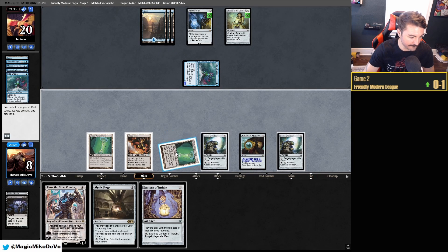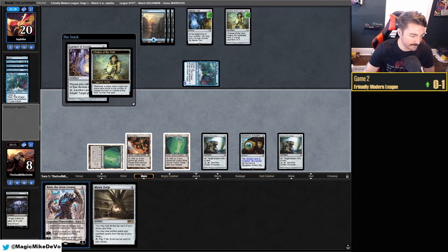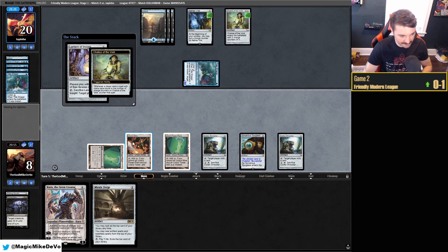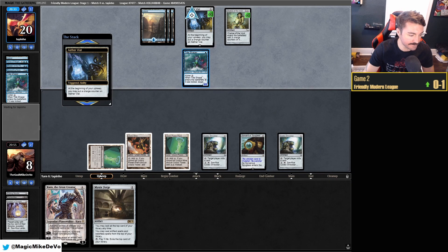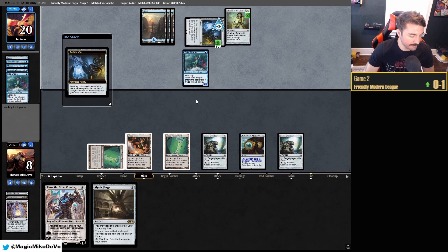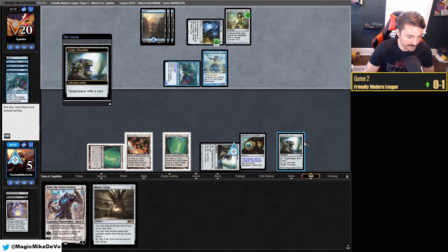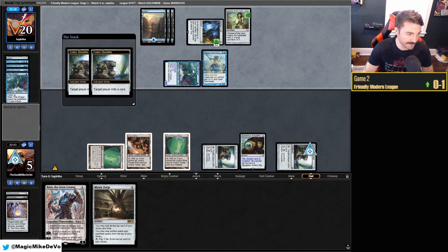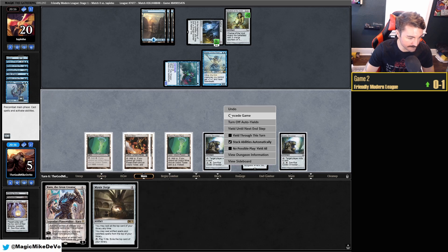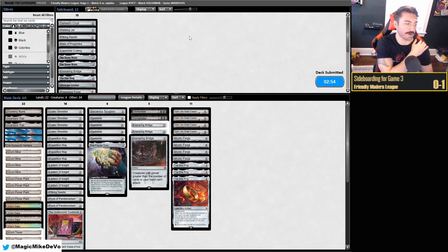They didn't play it pre-combat, so I'm just going to kill it. We'll take two. Desperately need a land. Lantern of Insight — not what we wanted, play it. You could argue holding until Karn is online, but this is going to be too slow. We need to draw a Bridge ASAP. They could have one-drops in hand — with Bridge they need to not have a Force of Negation.